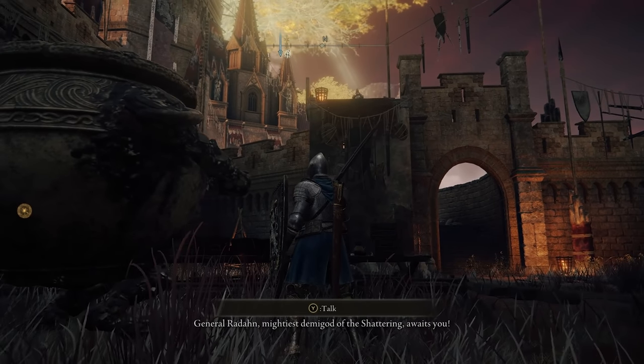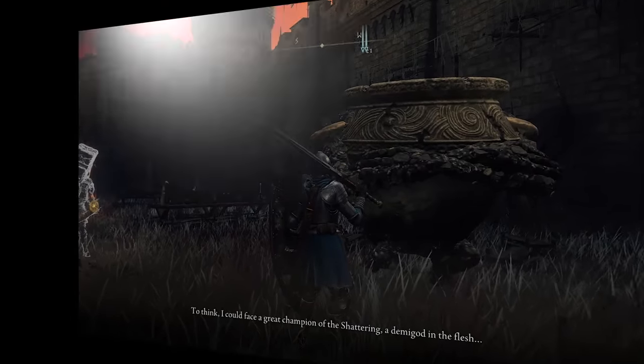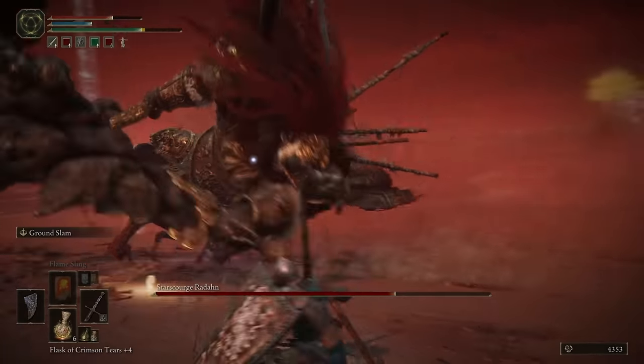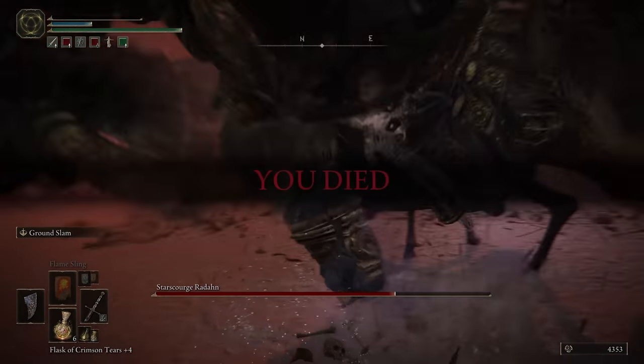At number nine is Star Scourge Radahn. Yeah, you heard us right. This guy is a Shardbearer, basically the equivalent of a Lord in a Dark Souls game, and he's completely optional. If you don't want to fight this guy, you don't have to. And I can see a lot of players opting out because the first few times you try to fight him, he seems impossible.